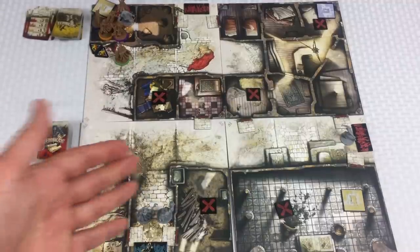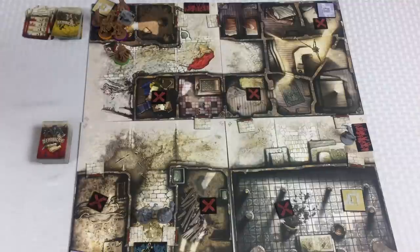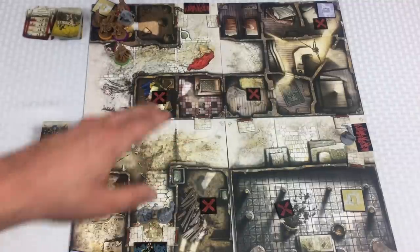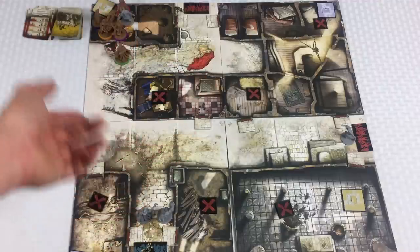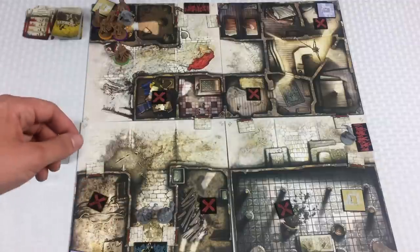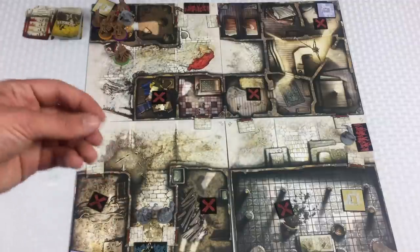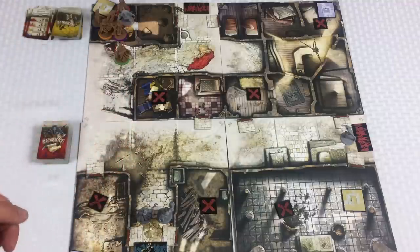At the end of every round you clean up any noise tokens from before — that noise becomes non-valid. Now that all the zombie things have happened — we moved zombies and spawned zombies — the next thing is to pass the first player token clockwise if there were multiple players. Then you do it all again.